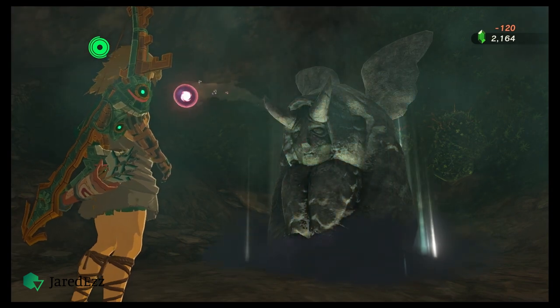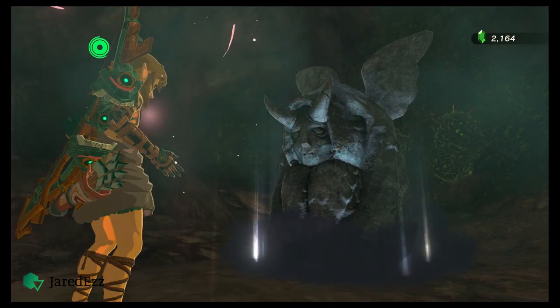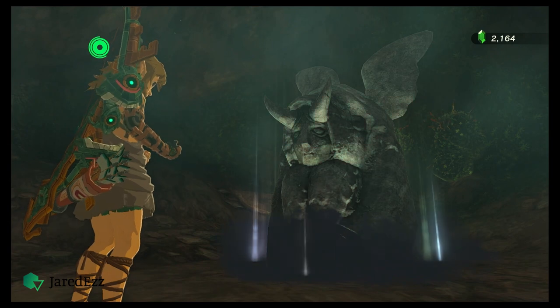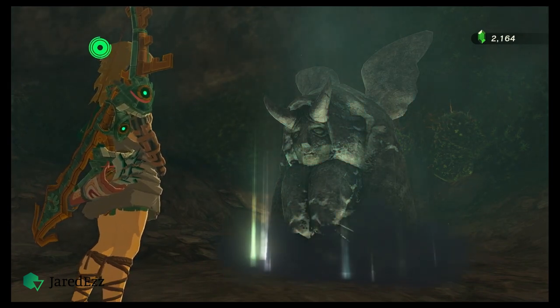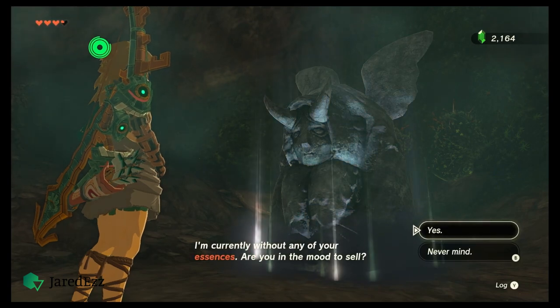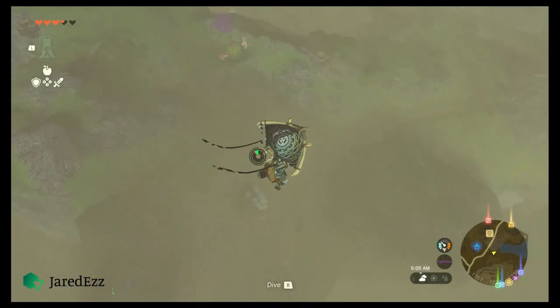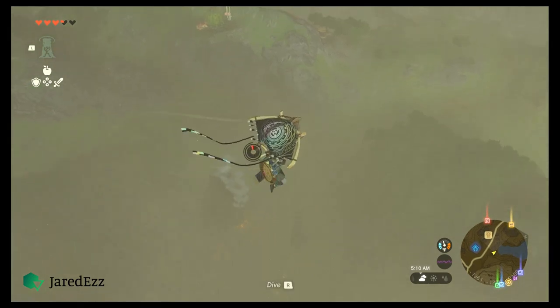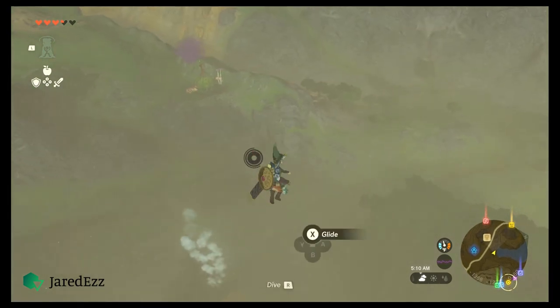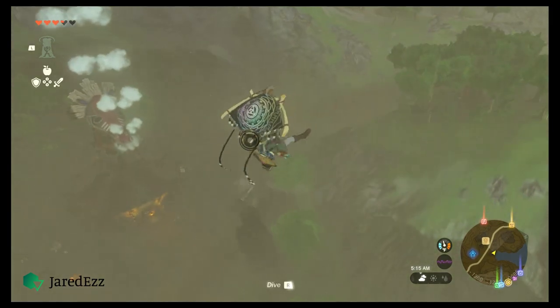Since the game came out only one week ago, unless you've been playing non-stop, you probably don't have maxed stamina, which helps you use your paraglider after being blasted through one of the towers. If you don't have much stamina, you can't get very far.